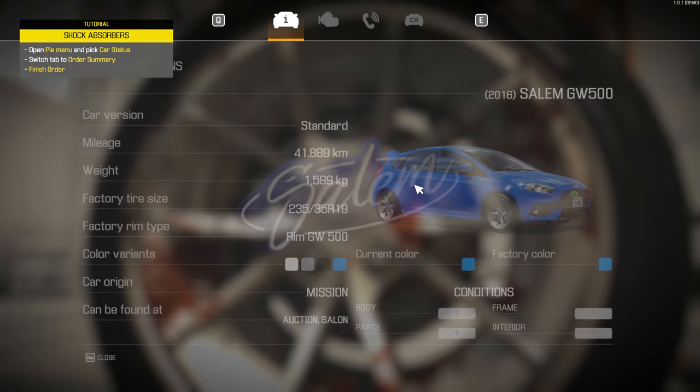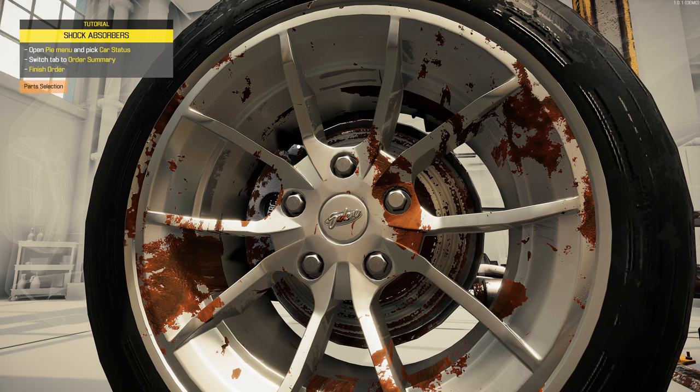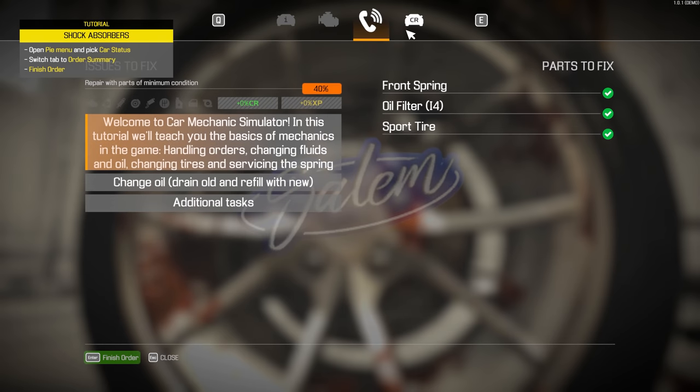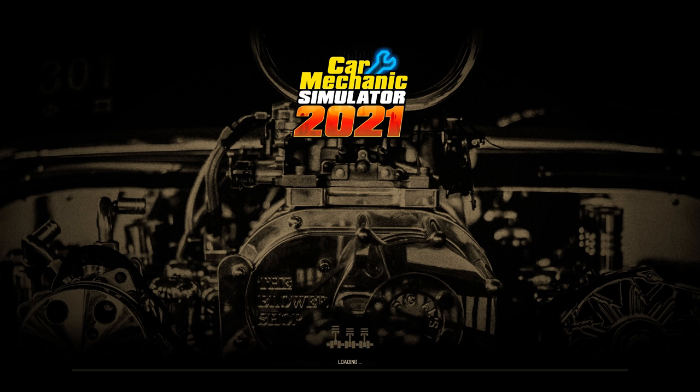I believe that is done — can I finish the order? Car status — definitely more details on the car now. Go to the pie menu, order summary, finish order. There we go — professional. Done it! Please tell me there's more to this demo than that. I want to do at least one more fix. I think that was just a tutorial and there's definitely a few new concepts that I've not experienced before, so it's definitely worth doing.